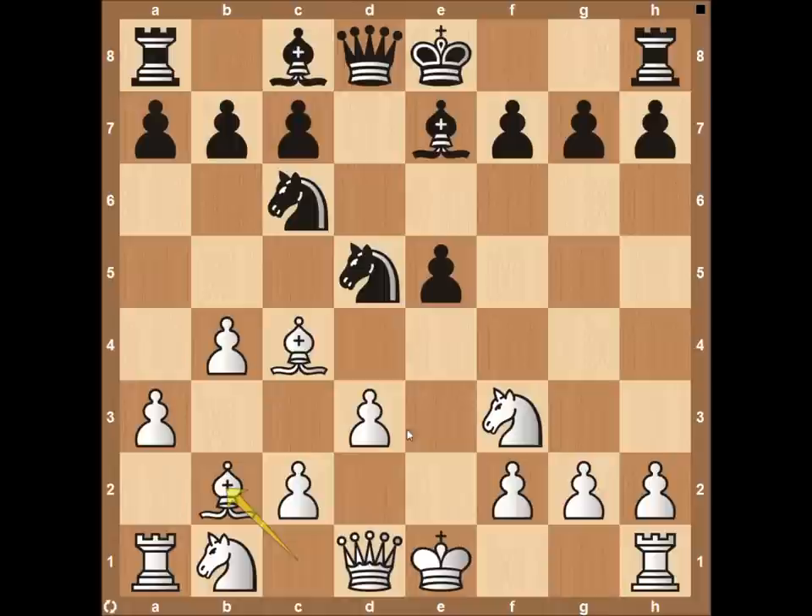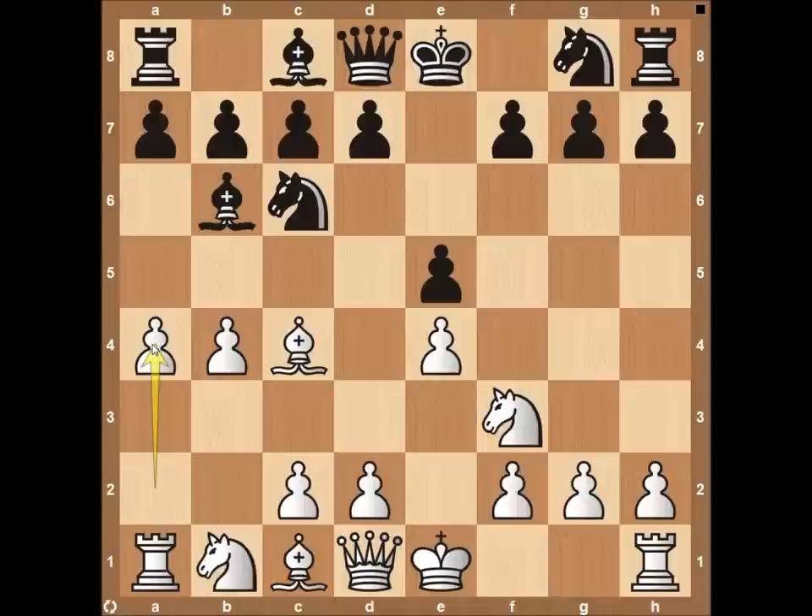The most common variation that you'll see — the one we're going to be talking about the most because you'll see it more often than not — is the bishop coming back to b6. It still puts a lot of pressure on this long diagonal, attacking the square on f2, which is a weakness for white early on. The king is the only piece that protects it. So a lot of times black will put it on b6, trying to maintain this pressure. It's important that white understands how to attack this, because if he doesn't attack it correctly, it can go very, very bad for white.